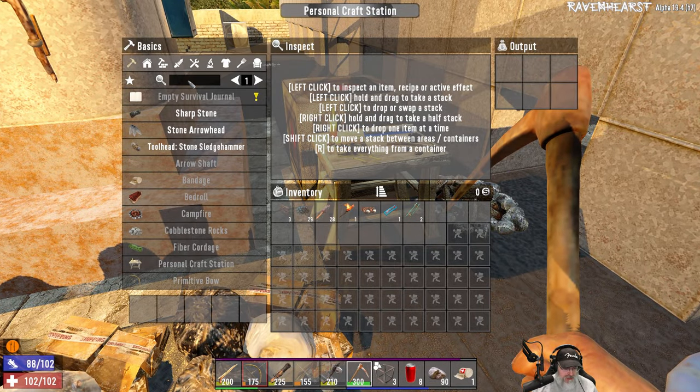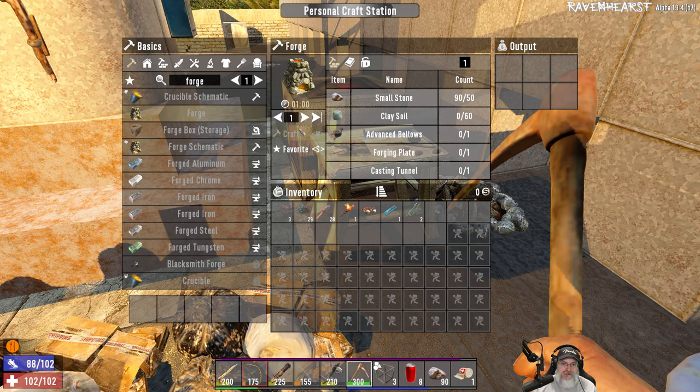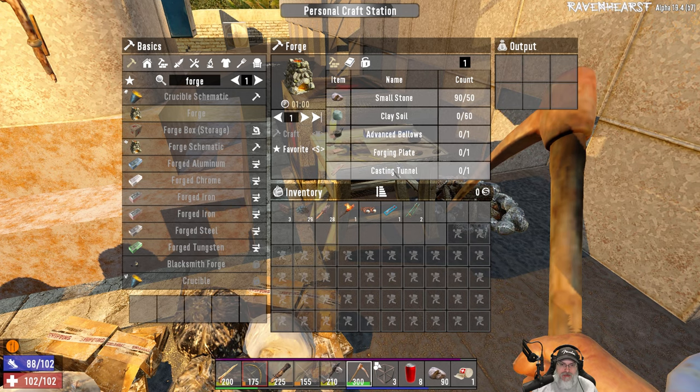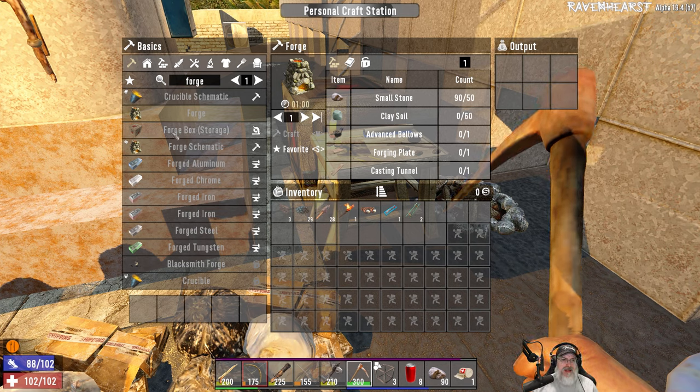One thing we also need to do is make a forge, but I don't know - is that something we can make in our own inventory? It is. Wait, we have to actually have a bellows to make a forge? Forging plates, casting tunnels. This is not the usual easy stuff.